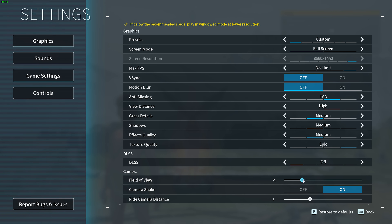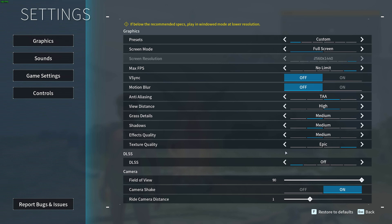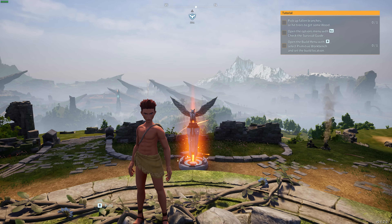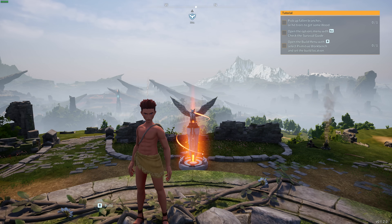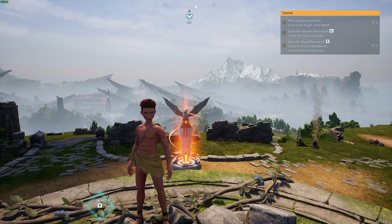Finally, field of view. While this does technically affect your FPS — 70 gives us around 104 and 90 gives us around 110 — when it comes to field of view, it's all about your preference and how you feel when you play the game. Don't let numbers change what you feel; play with something that's more comfortable rather than what's better for your system.